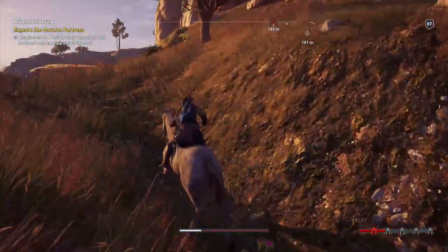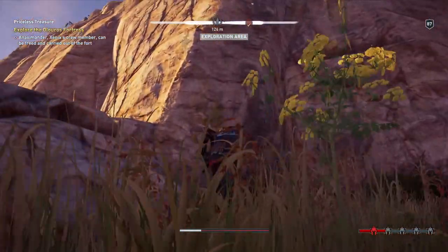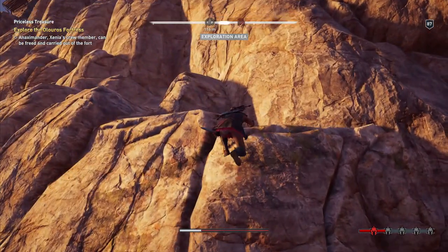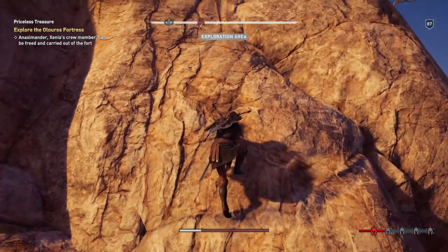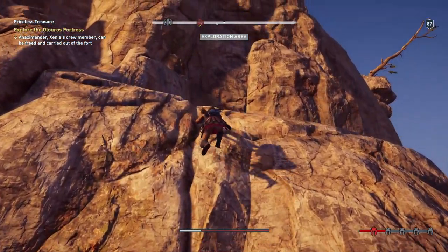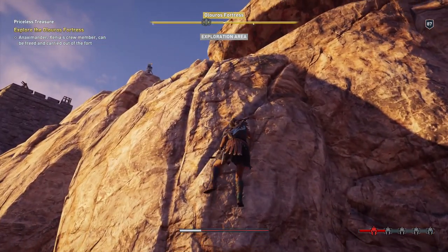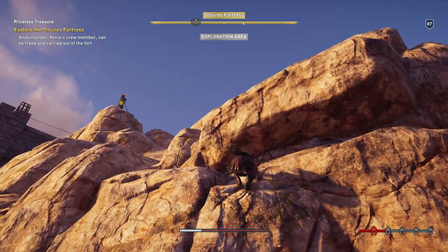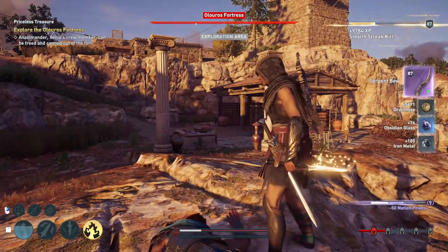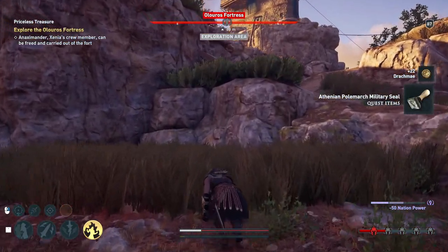We'll try to be efficient here. The city-state leader is also here, and we really want the polemarch seal. So, a few people to kill, one to rescue. I bet this questline isn't that easy. There's a captain at least — not a polemarch, just a captain. Alright, we'll get into the grass.